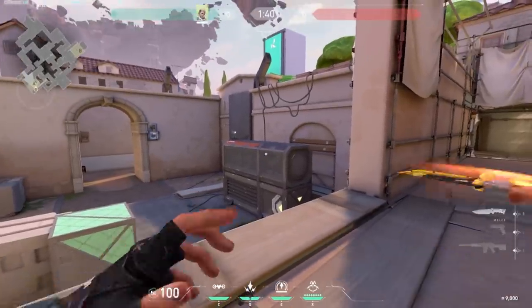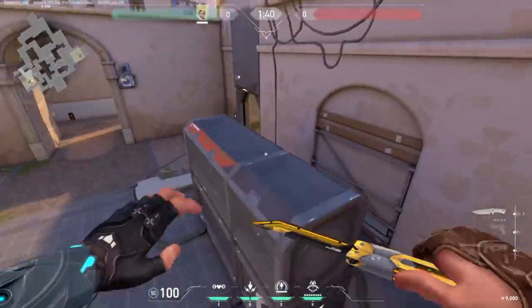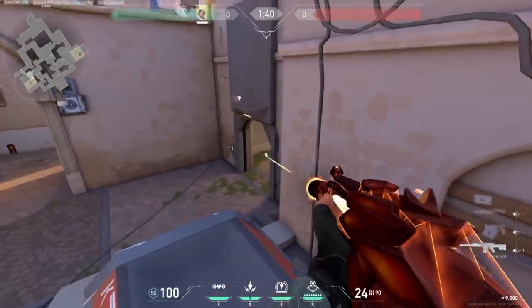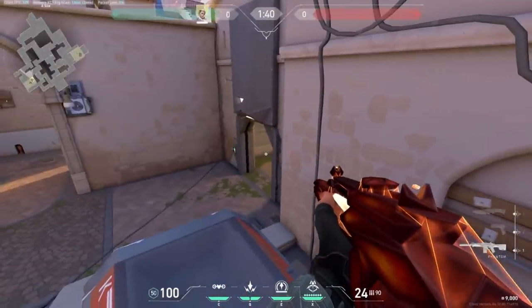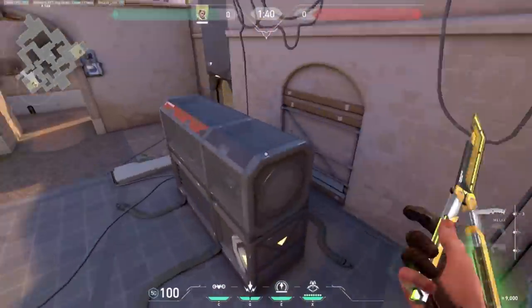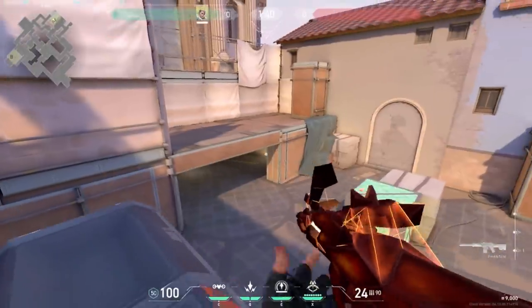Another positional tip for Ascent that I don't see a lot of players using is the jump from heaven to generator. This jump is relatively easy — just jump at the very last second to get on top. It can be made easier by crouching as well. This spot is useful for either holding the site or retaking it, as it'll force enemies to look way up to shoot you.